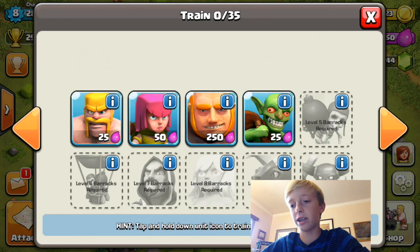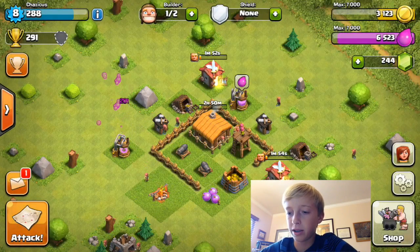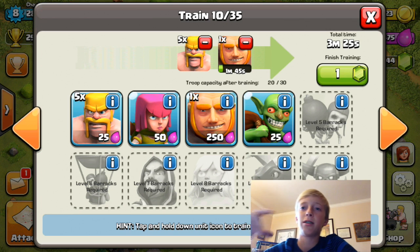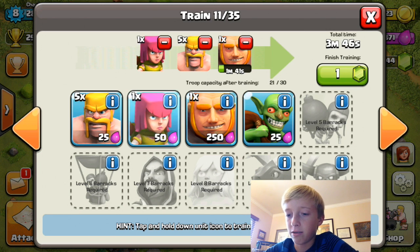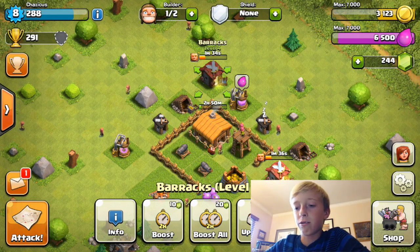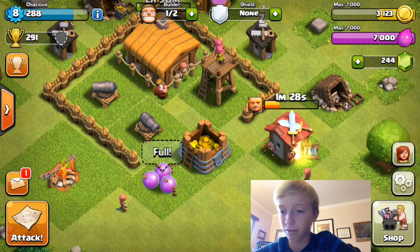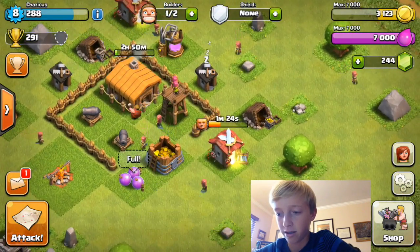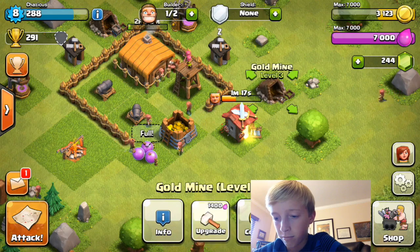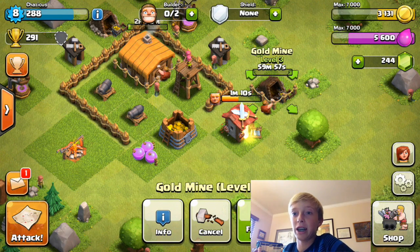Right here we're going to train two giants. We're going to train at least ten barbarians. Barbarians and giants are the best things you can use. I might actually use five archers and five goblins. I could upgrade my gold mines, so I'll be upgrading a gold mine. I should probably upgrade it before I attack so I can get that extra loot.